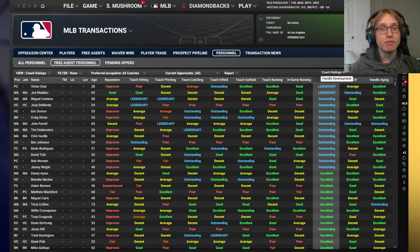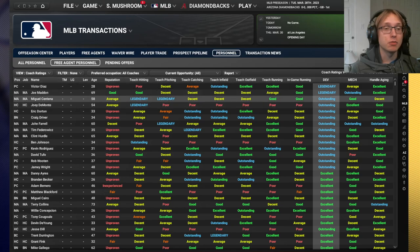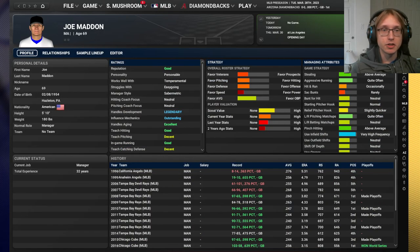At the major league level, development is far and away the most important rating of all. At the lower minors, mechanics is quite important as well, because it will help younger prospects add potential. The secondary thing about a manager is their strategy tendencies, which can matter for your minor leagues, but for the major leagues you'll generally have good control over your strategies. These aren't going to be super critical, but they do affect your team.